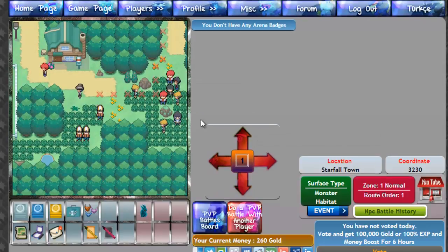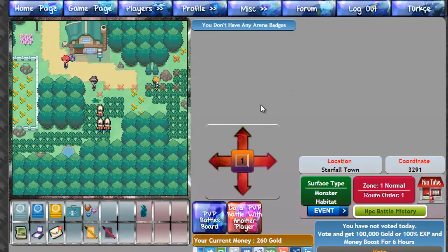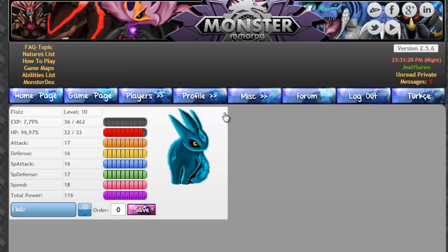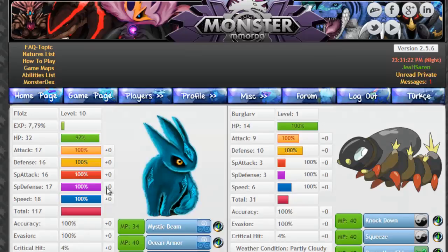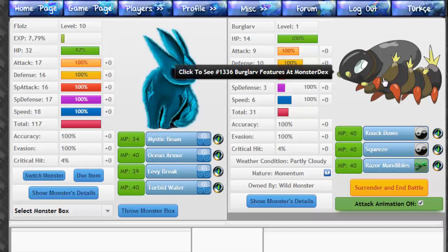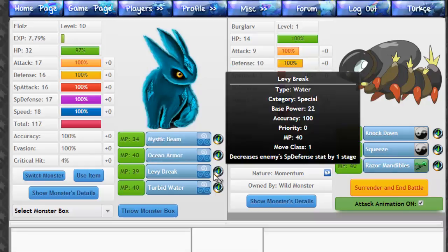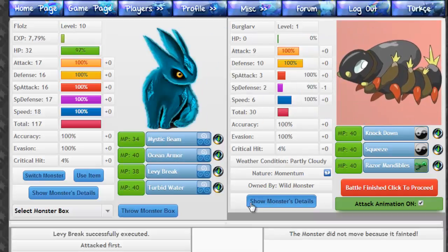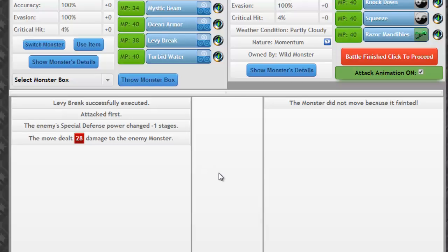Let's keep on going. Let's battle it. Are these actual Pokemon? Are these like new Pokemon that I've never seen, or are these new monsters for this game specifically? This doesn't look like a Pokemon, but this does look like a Pokemon. So it's a grass tile — let's use Levee Break. I one-shot it. Crazy.